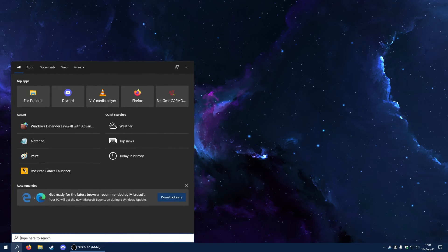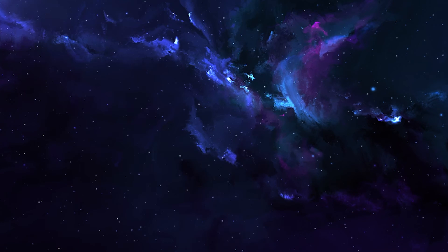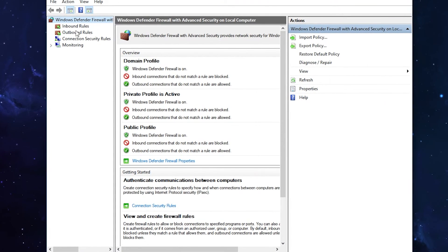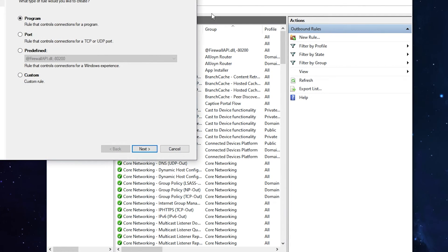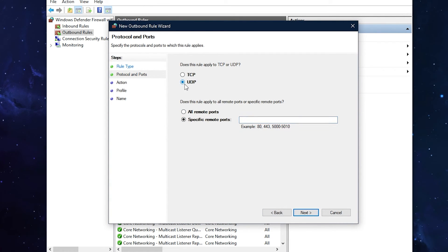Open search and type 'Windows Defender Firewall with Advanced Security', then open that. You have to click on Outbound Rules, then click on New Rule. We have to create a new rule. Once you click on New Rule, click on Port, then Next. It's a UDP port, and these are the ports we're going to copy-paste — I put them in the description.